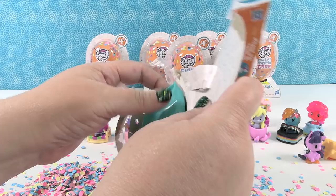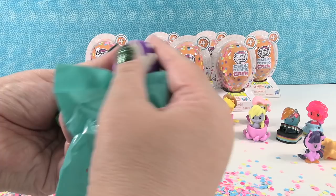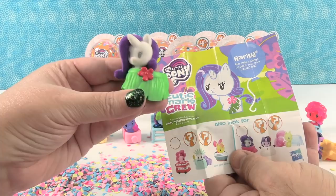We have something green — a hula skirt, hula skirt! This is an awesome one — it's Fuzzy Rarity. Fuzzy Rarity in a hula skirt, because she's a fashionista pony. There she is, Fuzzy Rarity. Her style is always on point, even on a tropical trip. That's right, good job Rarity.